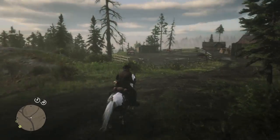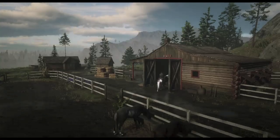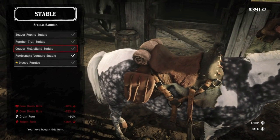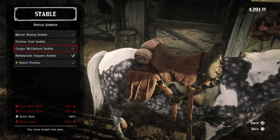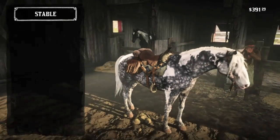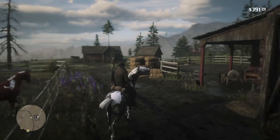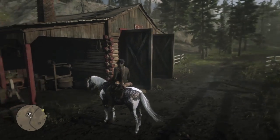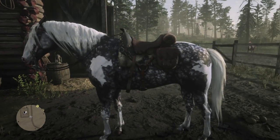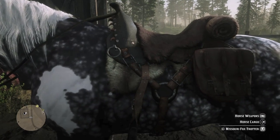Let's get back to the stables and check out our new saddles. Here are the Cougar stats — not my favorite. Let's take it outside and get a better look. I do like the claws, but I'm not happy with the stirrups or the general quality level. Not the trapper's best work, especially when compared to the Panther Saddle.